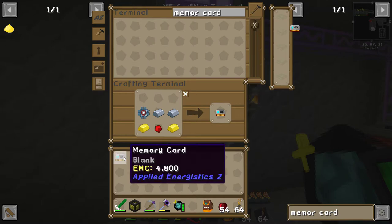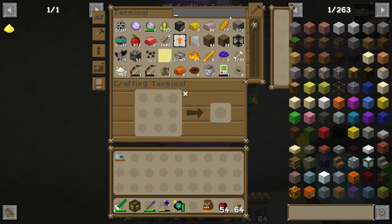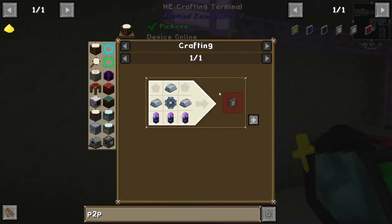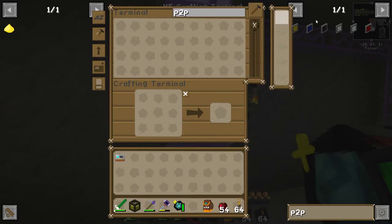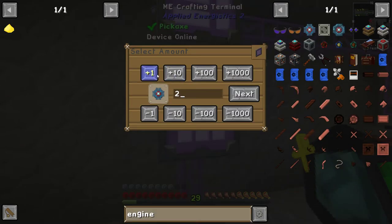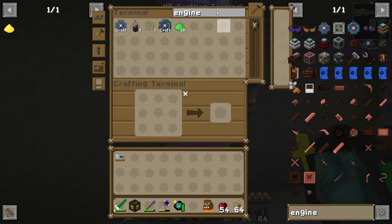This memory card here is going to be very important to the next few steps, because the next thing I want to make, alongside the memory card, is a P2P. I want to make some of these — this is not enough. We're going to need at least two of these. So let's... engineering processors. We're going to ask this for two. Let's do that. We've got the stuff, it's just going to take a while.